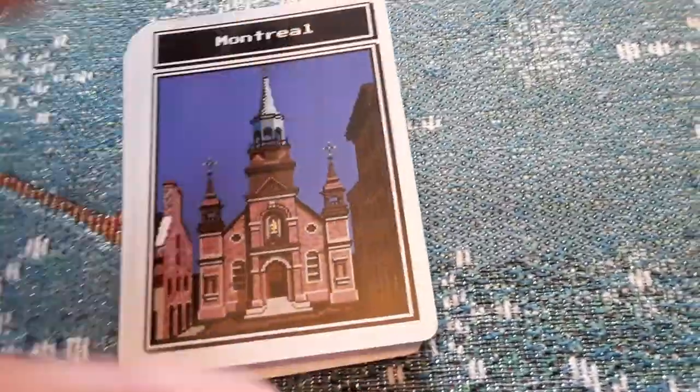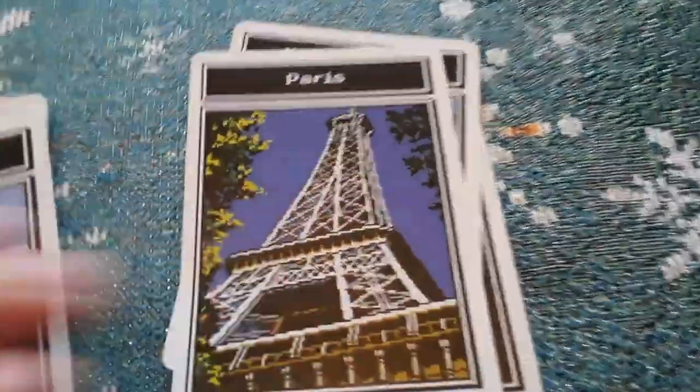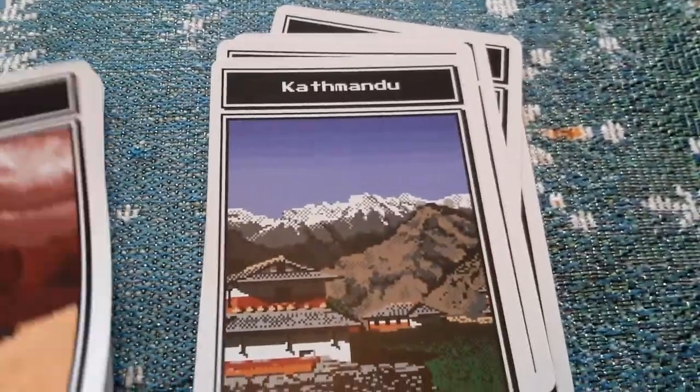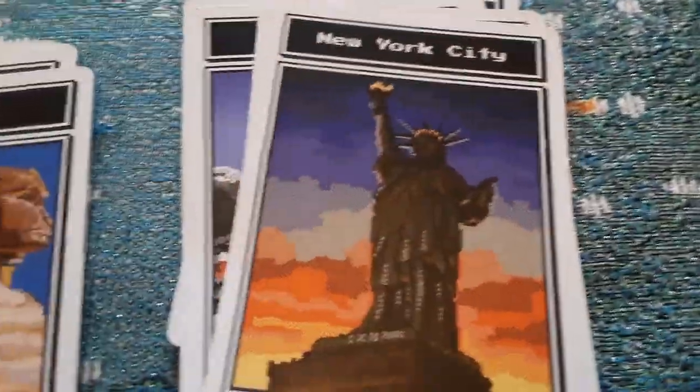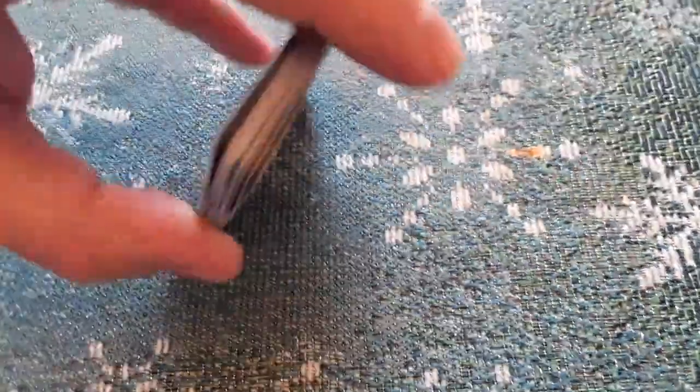And here are the location cards — where Carmen might be hiding. She could be in Montreal, Mexico City, Paris France, Oslo, Kathmandu, Arizona, New Delhi, New York City, Cairo, Sydney Australia, Beijing China, Lima Peru, and London.